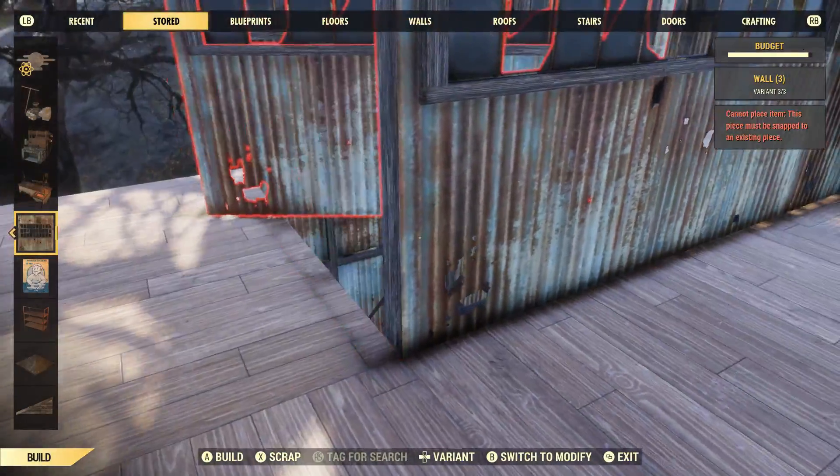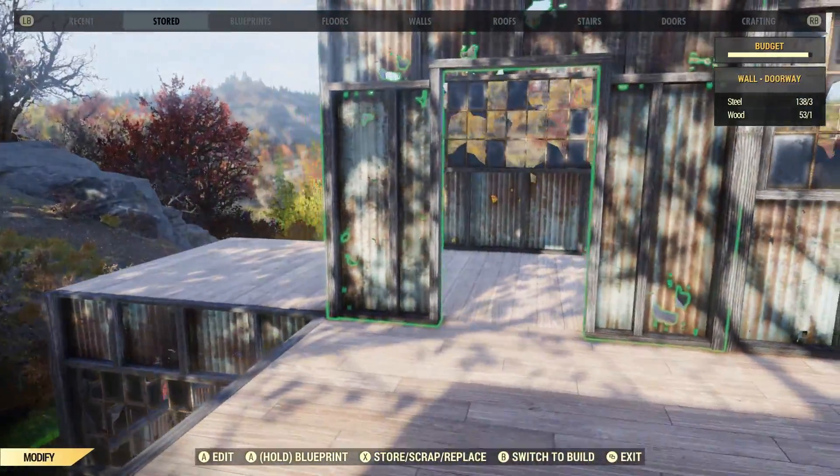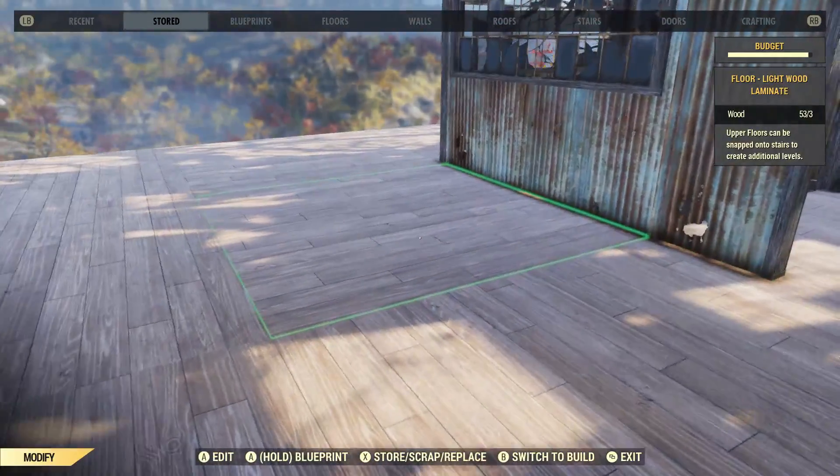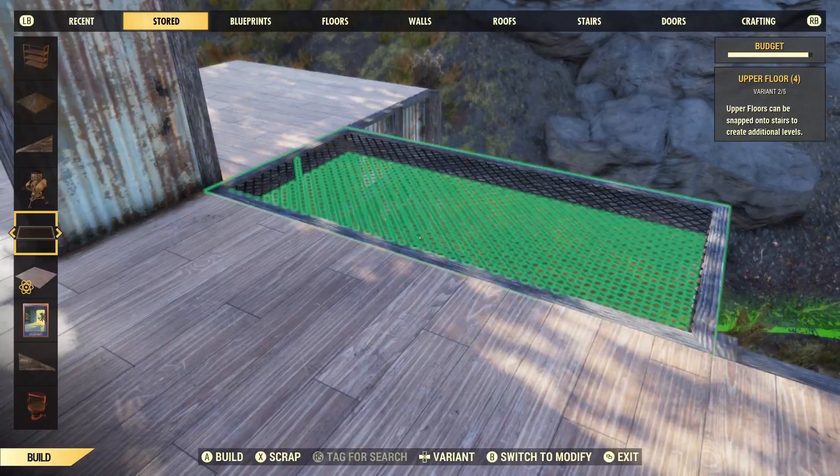I have heard stories about people only being able to build a 2x1 and that's it. Then when I speak to them and ask them to check their camp, they've got tons of stuff stored in there and they're like, 'oh, I didn't realise that was a thing.' So make sure you check your stored items - that's key.